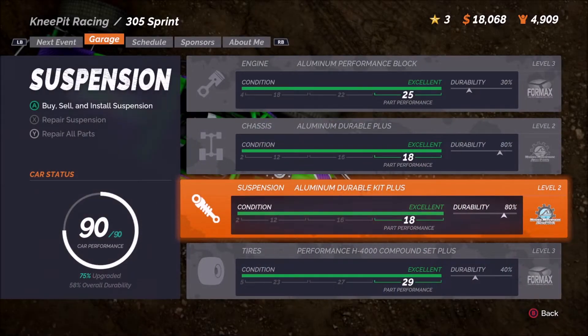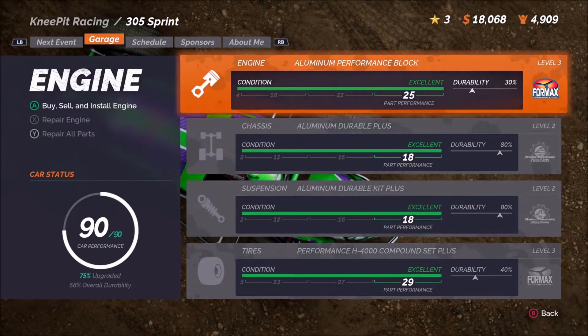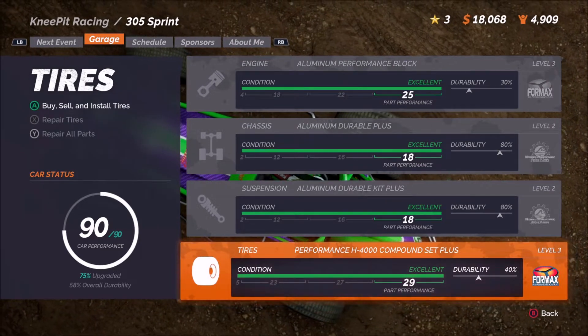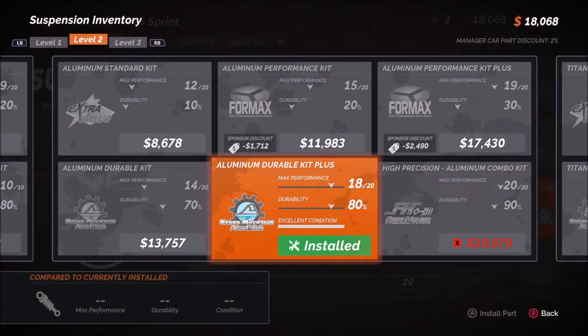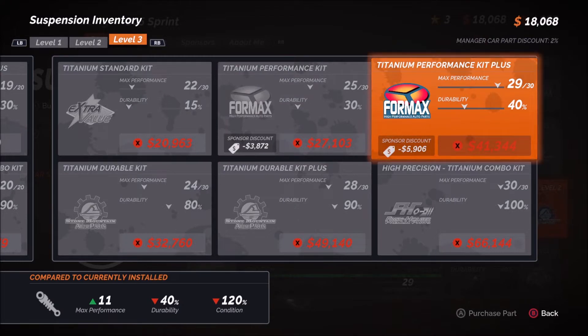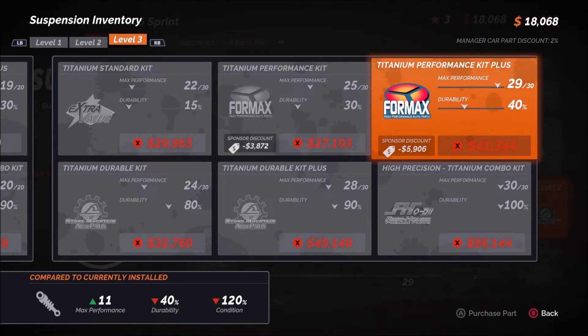If we hop over to the garage and go into the suspension, I want to show you guys what's up next. We've already done an upgrade on the engine to get it to level three, and same thing for the tires — we're at level three there. Suspension will be next because it's the next cheapest in the line. We've got two options: top middle at $25 of $30,000 performance, and top right at $29,000. There's a little difference in performance but a big difference in cost.